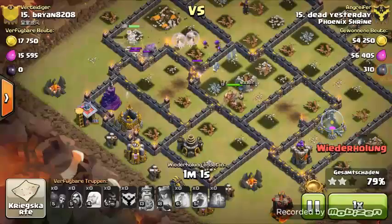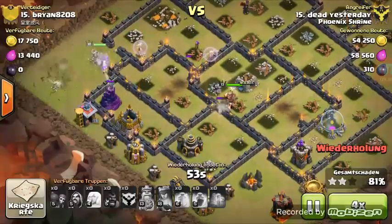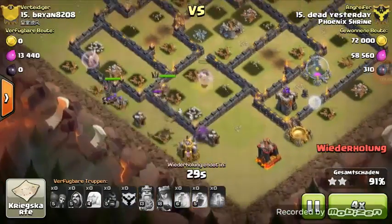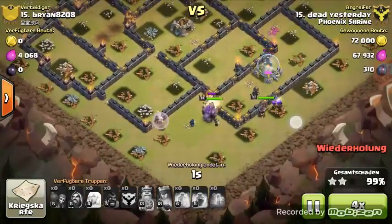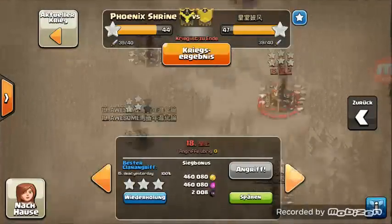The queen is still full, the king is getting healed up now. The hog riders won't survive till the end — double giant bomb takes them out. Yesterday has both heroes and a couple wizards on the outskirts, the golem is full health which is really convenient. He'll be able to get the three-star. There are only two more defenses — the queen will plow through the base along with the golem, and that's a three-star by yesterday. Really nice attack!